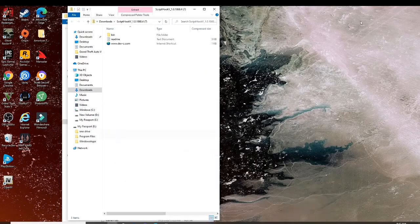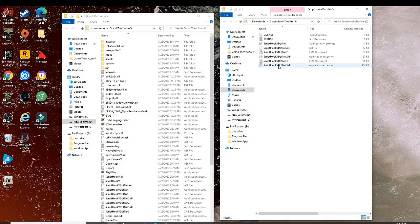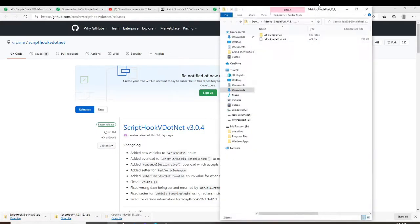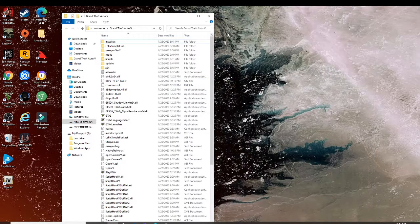For Script Hook V, go into the folder and highlight the files. You want to hold the Ctrl key, pull out the negative trainer — you only need ScriptHookV.dll and this part. Drag those two and drop them into your GTA directory. I already have it so I'll press replace. Then for Script Hook V .NET, hold Ctrl and select files one, two, and three — drag and drop them, replace the files. For the Simple Fuel mod itself, highlight the two files, drag, drop, and replace. That's it.